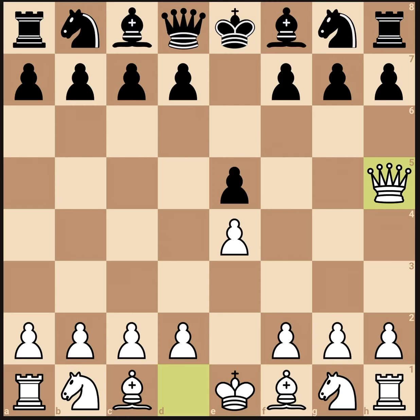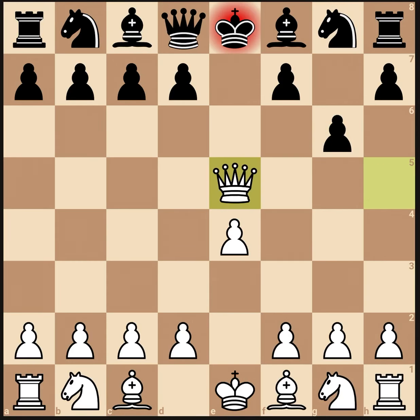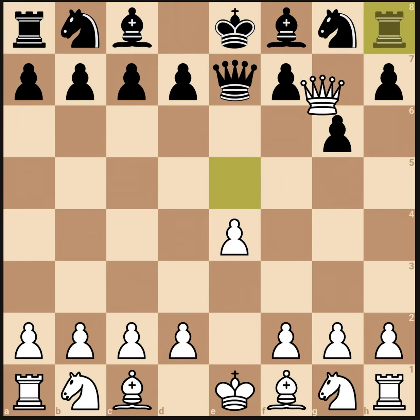But many people might not see the attack on the e5 pawn, so they might just go and attack the queen. This is where we're going to play the really good move: queen takes e5 check. Now all of a sudden, if he blocks with the queen, you can take the rook, and he doesn't have many options. He loses a knight, and many people might resign here.